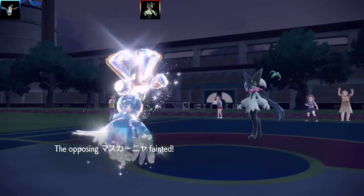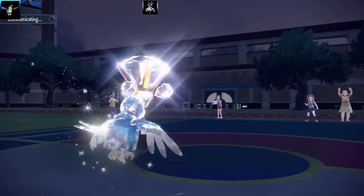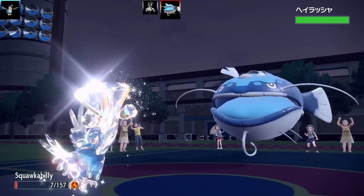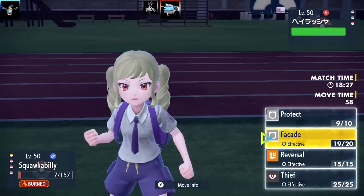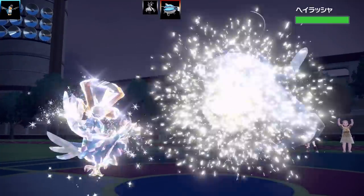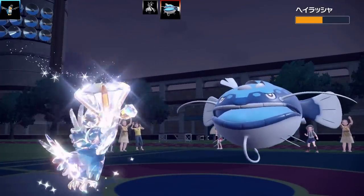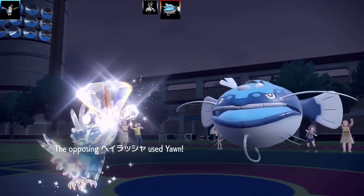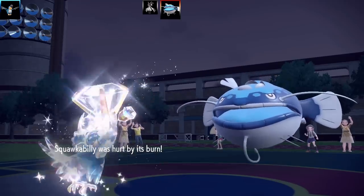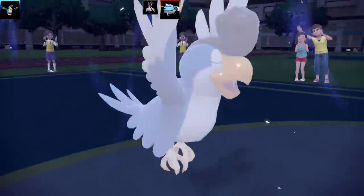Meowscarada has no Focus Sash and gets dropped in one shot. Two more Pokemon to deal with. The next one is a complete troll set — it's Dondozo, basically a water Snorlax. I go for Facade to see how much damage it does. Dondozo tanks it really well and eats a berry. Then it goes for Yawn. I end up fighting with low health and Squawkabilly faints.